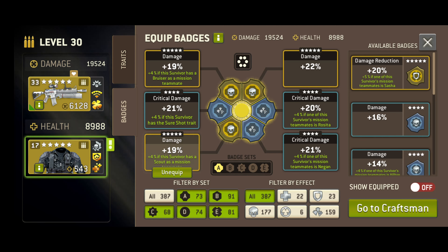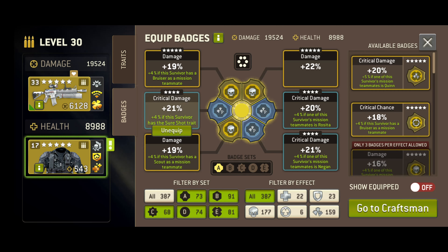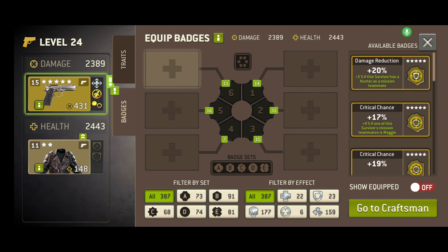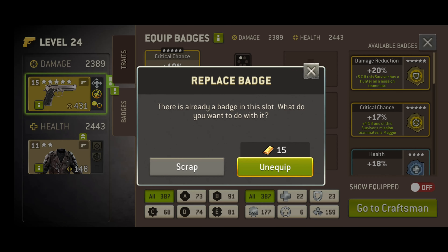You're free to apply badges however you wish, but using as many of the same shape is the most effective. Four or more badges of the same shape increases each individual badge's effect to a small degree. It costs nothing to add a badge to an empty slot, but removing badges or swapping them out for another costs 15 gold every time.